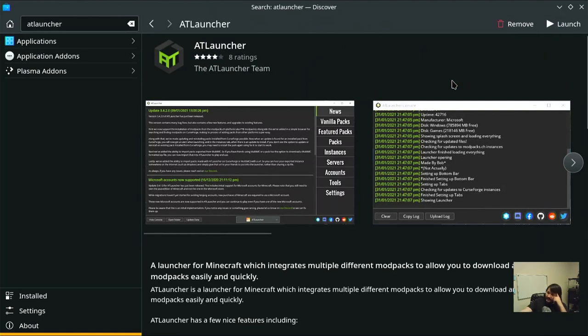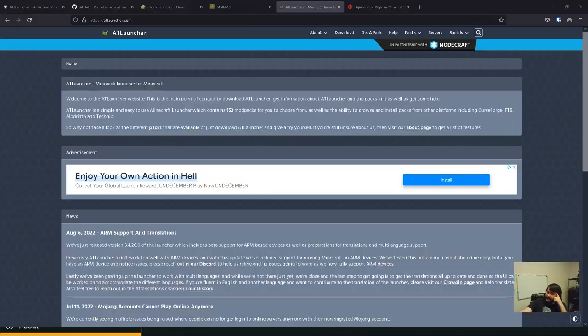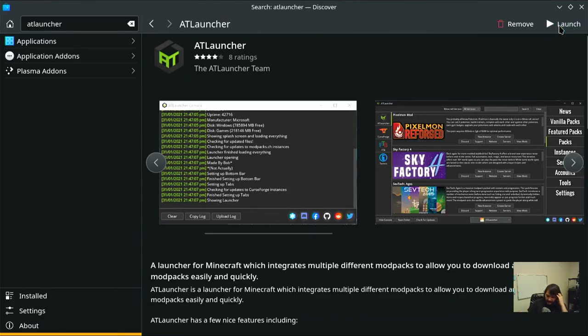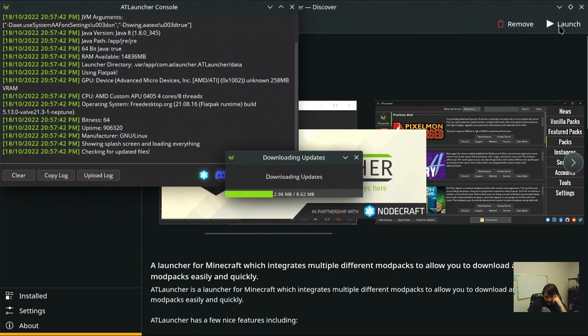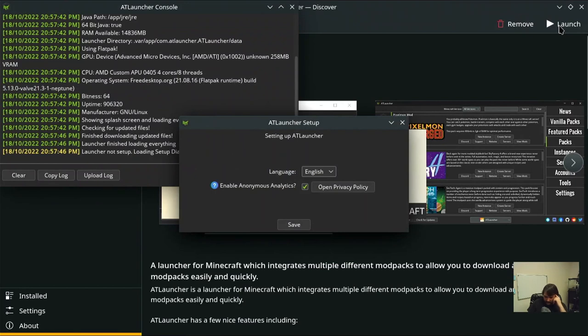Let's see what ATL Launcher looks like. I'm looking at ATL Launcher's website and I don't see any pictures that give me details of how it works. I'm not sure if it's forked off of MultiMC - usually a lot of these forks look very similar to it. Let's hop back on and launch this thing. Right off the bat it's asking about anonymous statistics - I don't feel like giving anything.